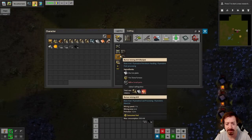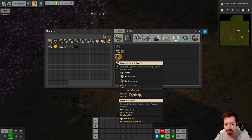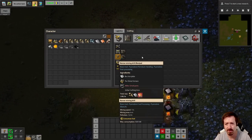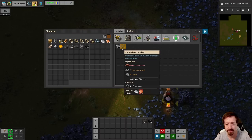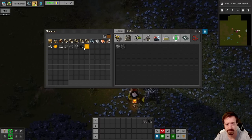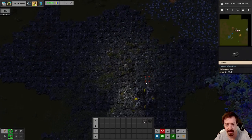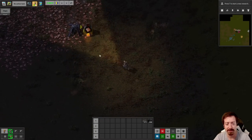I need 2.2 copper a piece — 2.2 is a weird number. It's probably 2.25 because it's three small parts. Makes sense, I guess. So this is going to be our life for a few minutes. Going back and forth, getting some more burner drills.